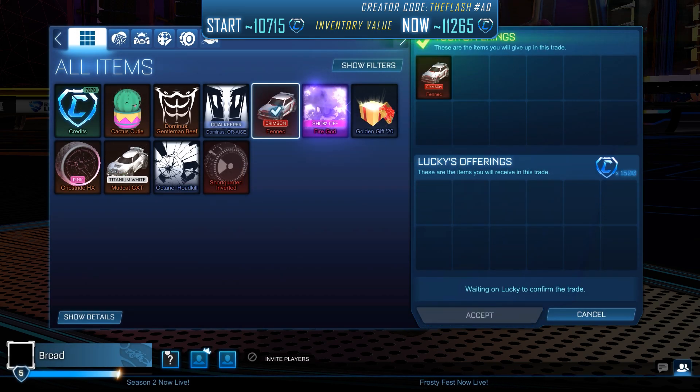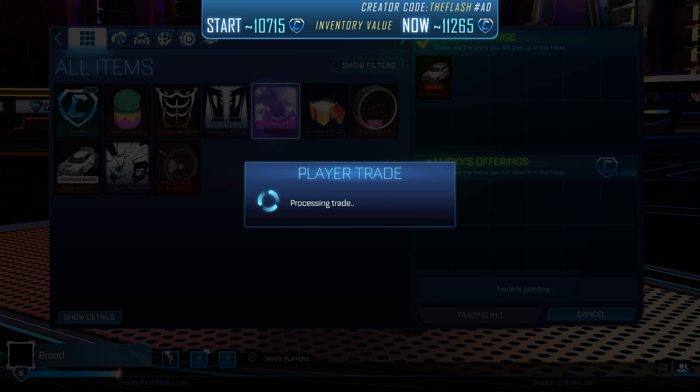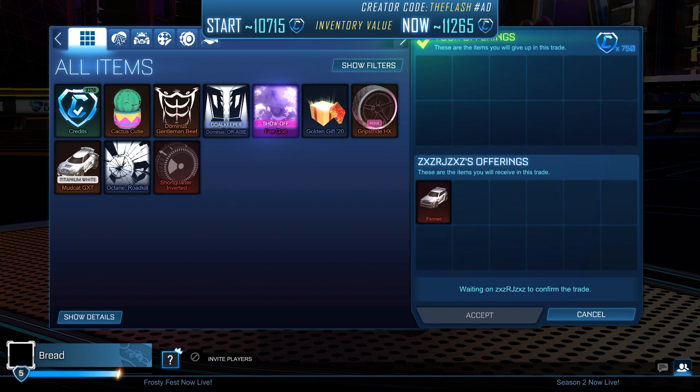We sold our Crimson Fennec, which we had bought for 1,350 credits, for 1,500 credits. In the next trade, we simply bought a Fennec for 750 credits and will try to resell it for 850.